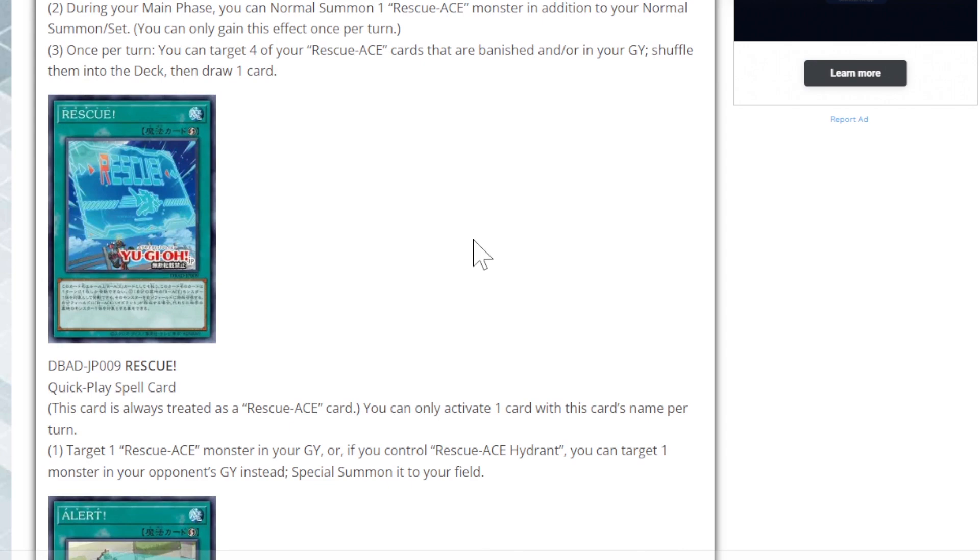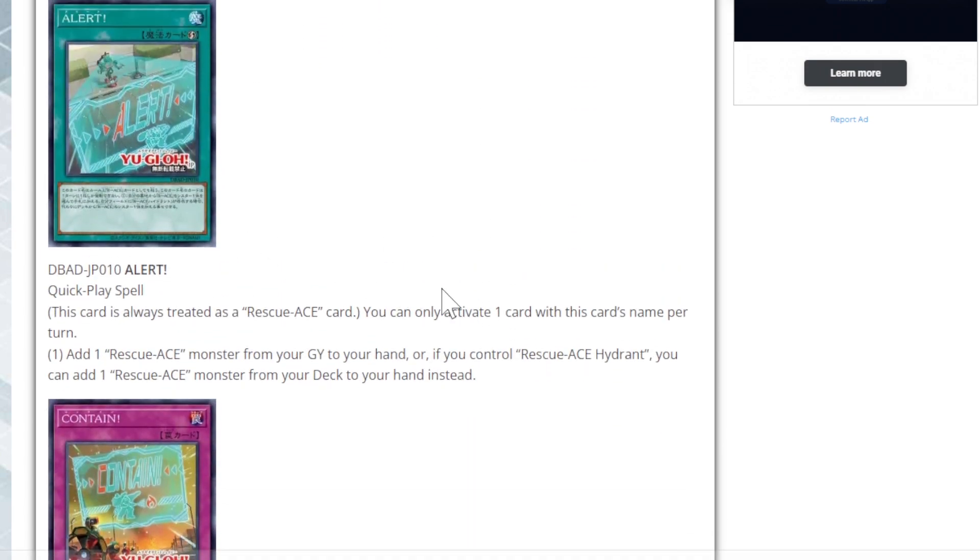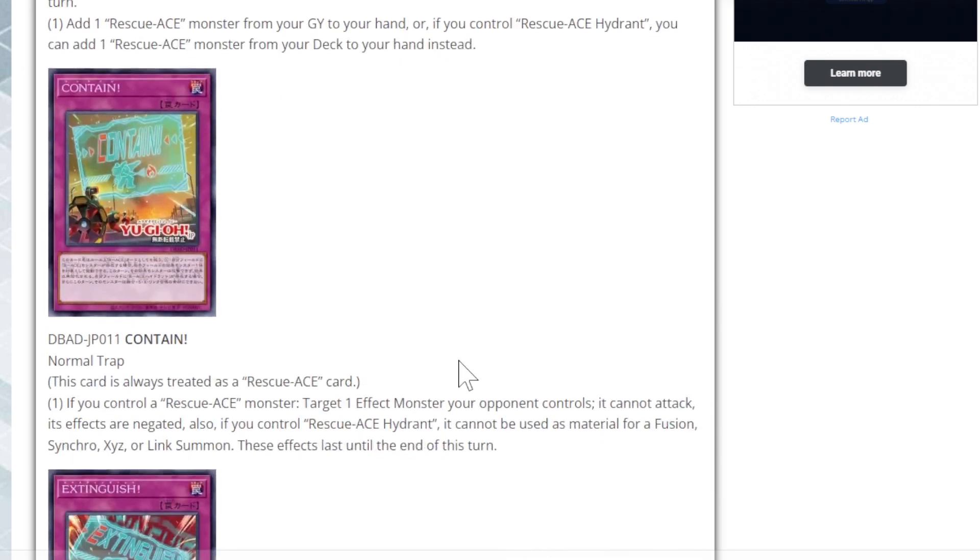The first quick-play spell is always treated as a Rescue Ace card. You can only activate one card with this name per turn. Target one Rescue Ace monster in your graveyard — or if you control Hydrant, you can target one monster in your opponent's graveyard instead — and special summon it to your field. So it's essentially a quick-play Monster Reborn. The second quick-play is also always treated as a Rescue Ace card: add one Rescue Ace monster from your graveyard to hand, or if you control Hydrant, add one Rescue Ace monster from your deck to hand instead.